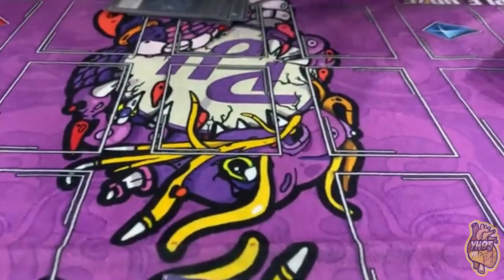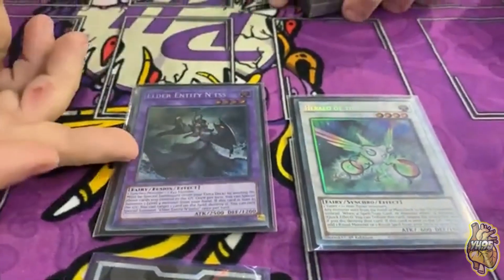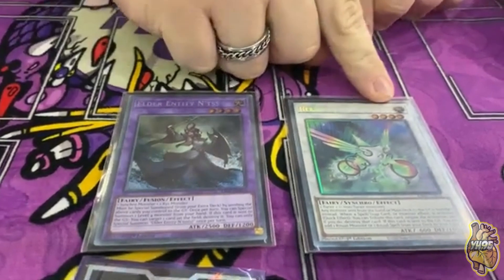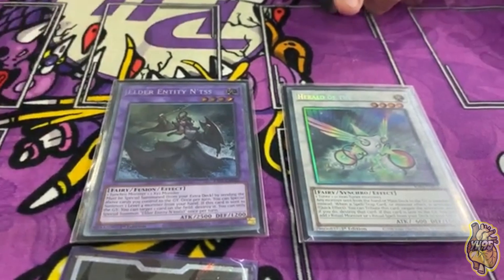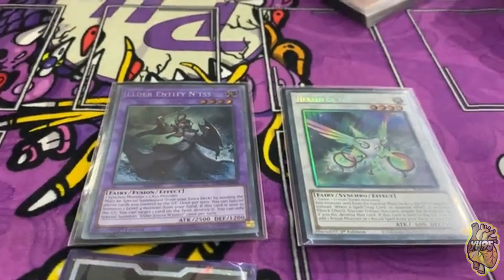We play four Diviner targets: one Herald of Arclight and one Entes. Entes is a board breaker — it makes your Diviner a level six monster and can be used to send Diviner and a Low from hand. Then you can get two Lows on the field to go into your Lira Lust line.